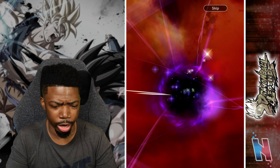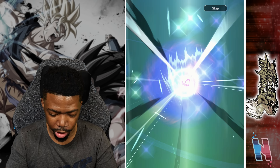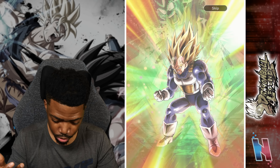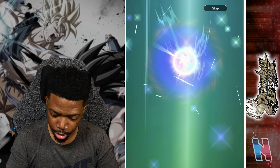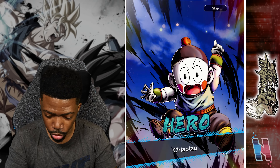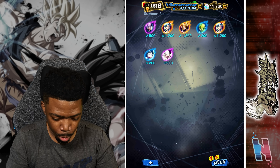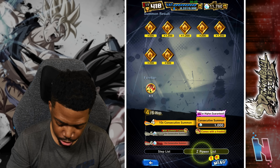We got Bulma — fake out sparking — Super Vegeta. Cyberman you've been on break. Bulma again — what is going on? I have to check the pull rates. 0.5% chance — we have gotten certain units but not others.